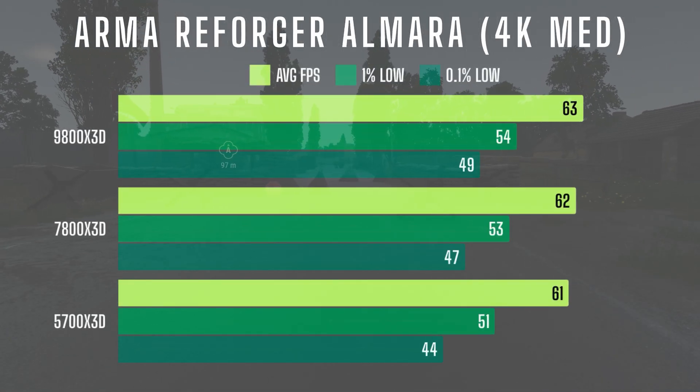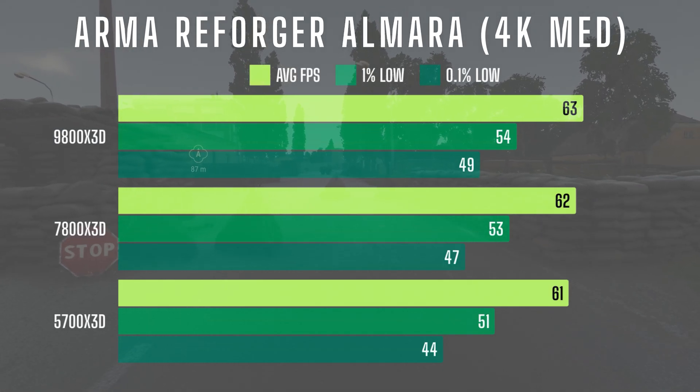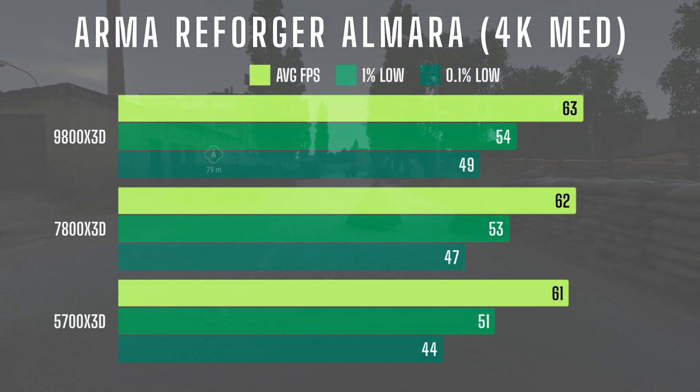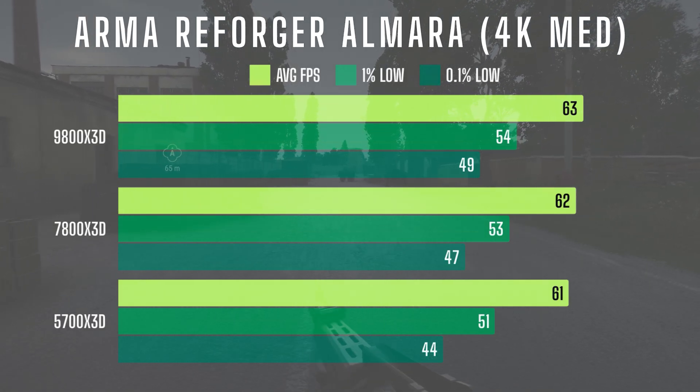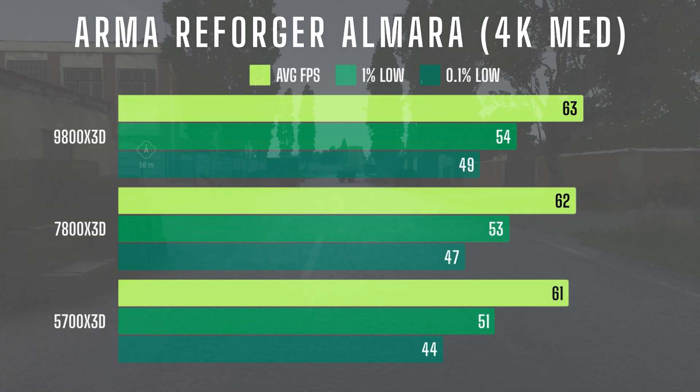In 4K, average FPS and 1% lows were nearly identical across all CPUs. However, the 0.1% lows highlighted a small gap, with the 5700X3D at 44 FPS and the 9800X3D slightly ahead at 49 FPS.